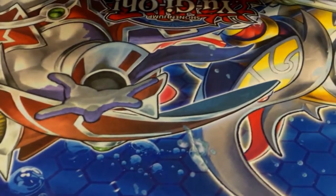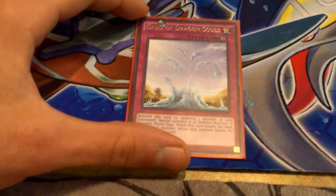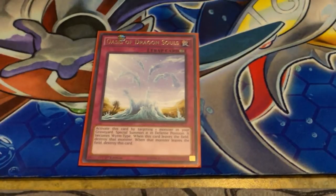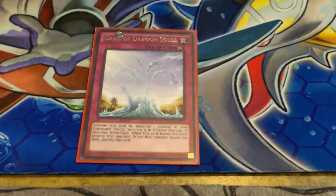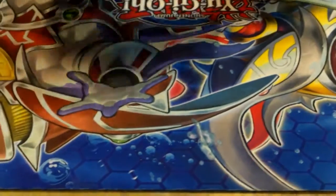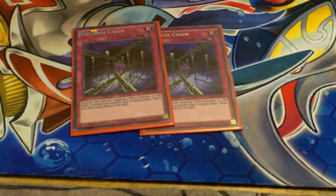Oasis of Dragon Soul — explain what this does. It's pretty much like Call of the Haunted, except it summons a monster from the graveyard to defense position and makes it a Wyrm type. The Wyrm type part doesn't really matter — it's just another Call of the Haunted effect.